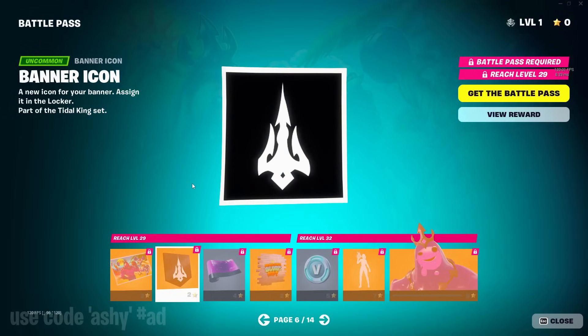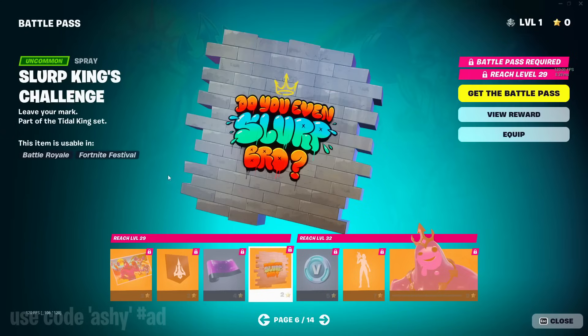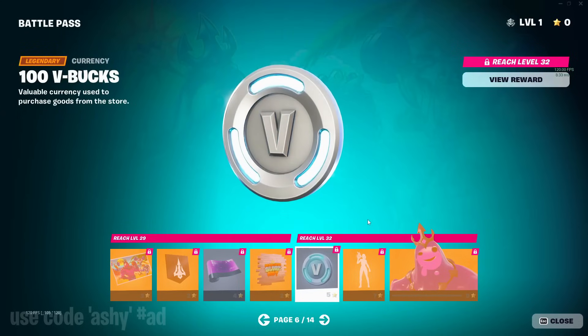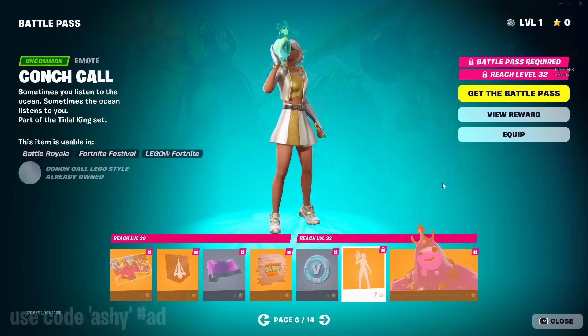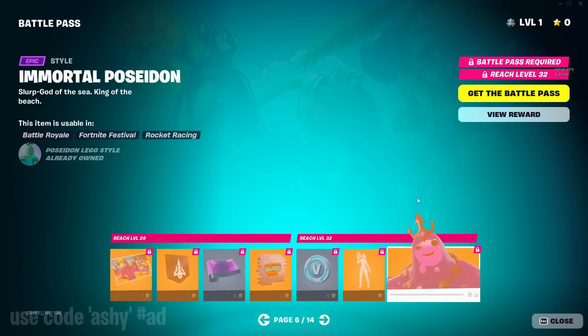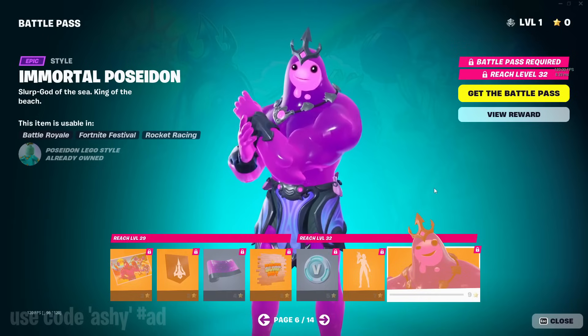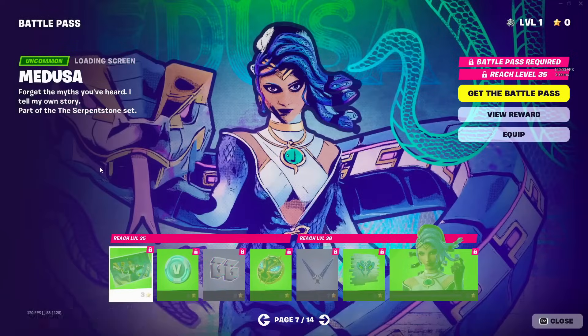For the second page you get a banner, a purple style of the wrap which is way better, the 'Do you even slurp?' spray, V-bucks, and the conch call emote — it's like battle call. This is honestly a good emote with mini Ripley right there, probably my favorite emote so far in the battle pass. And then immortal Poseidon in the purple style, which is better than the blue one in my opinion.